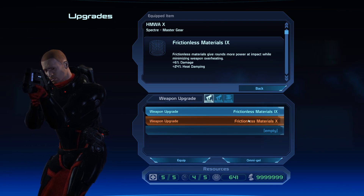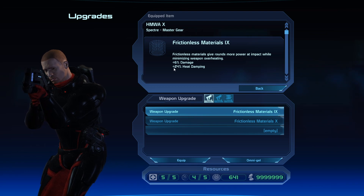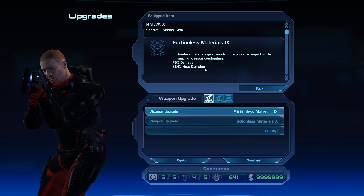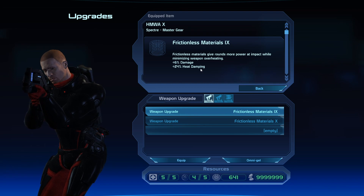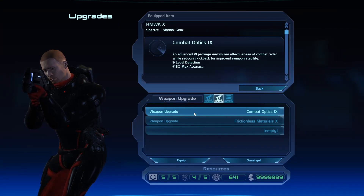All of these stats can be improved with mods. Frictionless materials does slightly more damage with slightly less heat, so you can reduce the amount of heat output from the weapon by putting on a mod that reduces that. Optics will give you further range and accuracy.